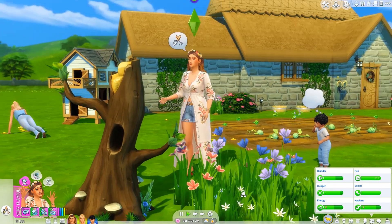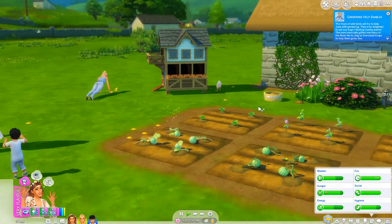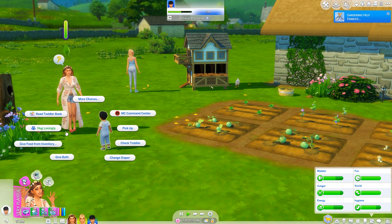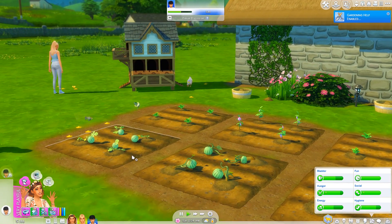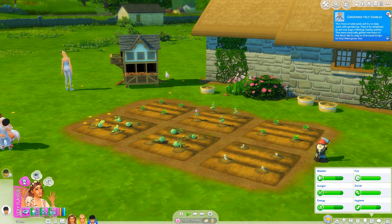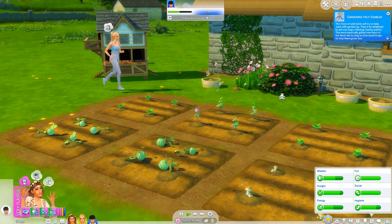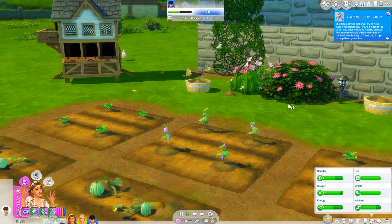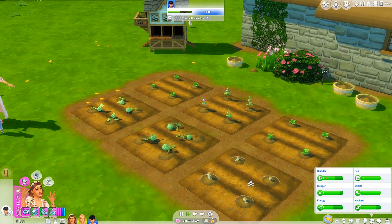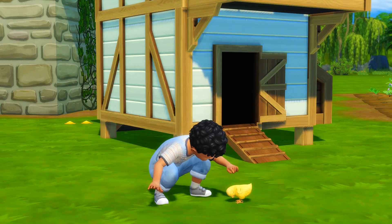She's getting so close with these birds - she looks like a freaking Disney princess! We can now ask for gardening help. They'll now try to help us with gardening. August is crying - we gave him a hug. The birds just got rid of the bugs on our crops, which is super helpful! The more musically gifted members of the flock like to sing to oversized crops to help them grow too. They're interacting with all our crops - I love these birds, hopefully everything will grow soon.